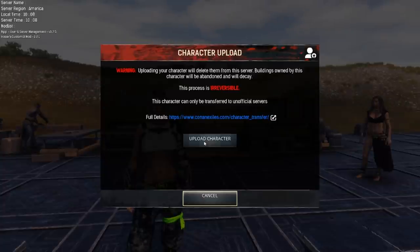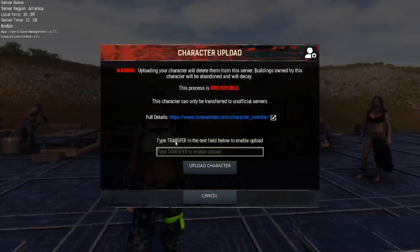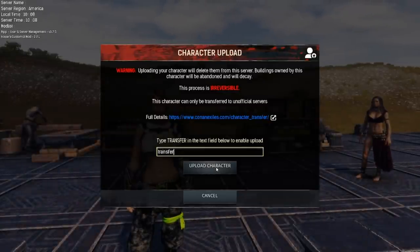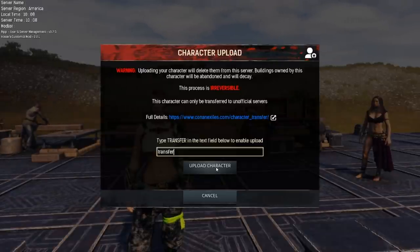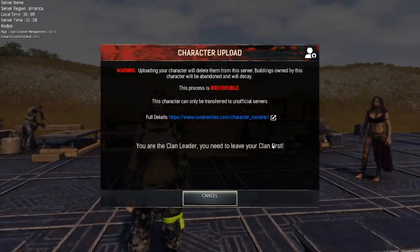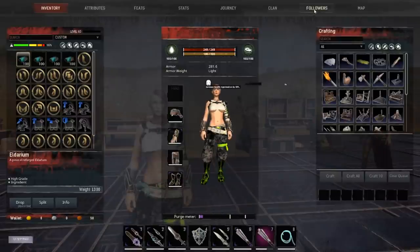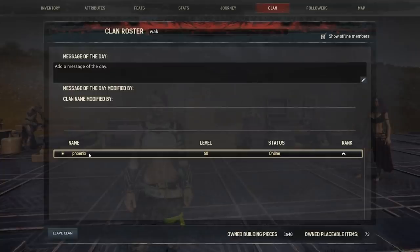Now I'm going to show you some of the error messages you may come across. You need to type 'transfer' in the box — you can do that uppercase or lowercase — and then click upload character. When that happens, you are either going to get an error message or you will be deleted from that server. One error says I'm still the clan leader, which means I actually need to leave my clan before I can transfer to another server.